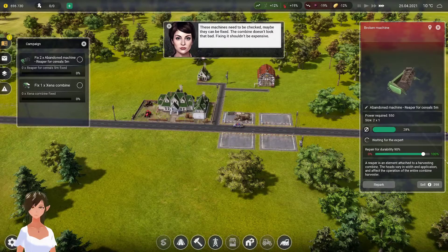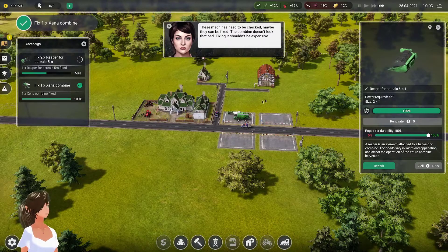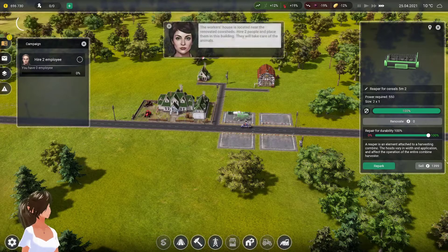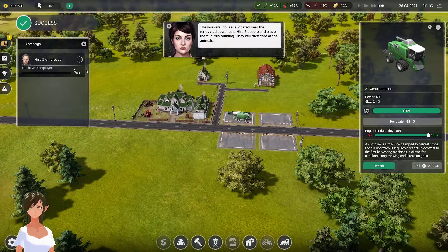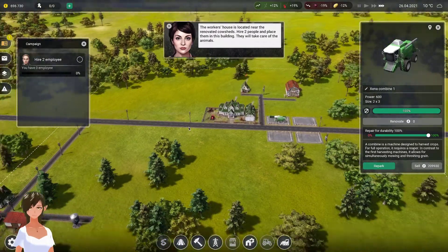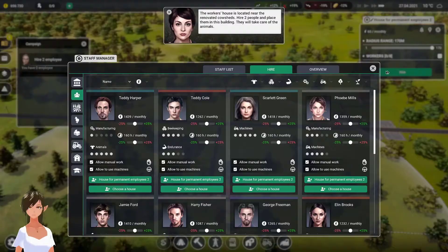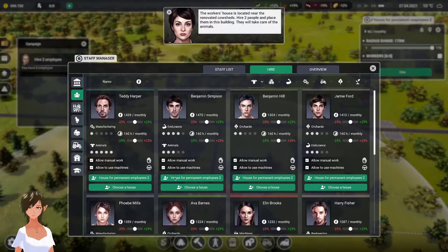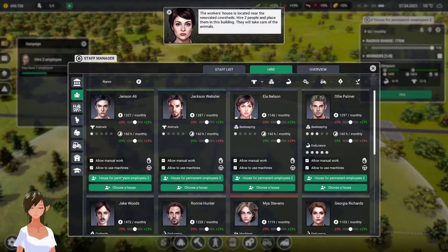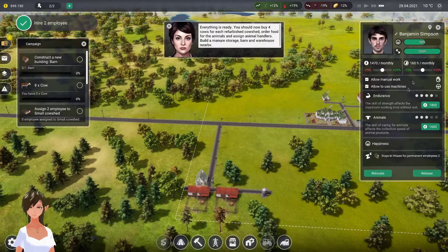Maybe they can be fixed. The combine doesn't look too bad - fixing it shouldn't be expensive if you don't consider a hundred thousand dollars expensive. The three hundred thousand to begin with is rough. All right, hire two employees. We will hire here - animals. Oh, you took away my person! Fine, we'll train. Let's train.